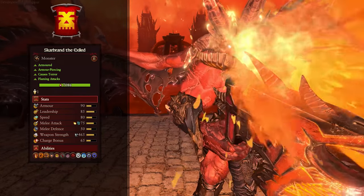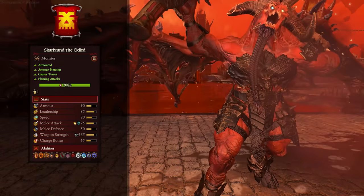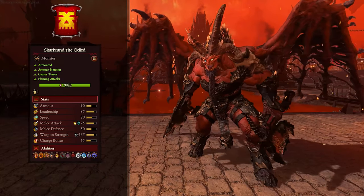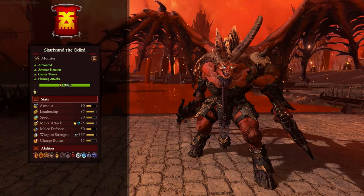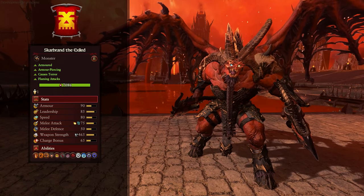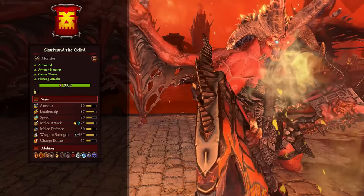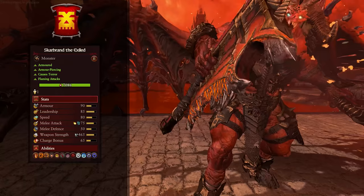First up, it's Hell's local hardman, Skarbrand the Exile, the legendary lord for Khorne. As you can see by the unit card, he's got some big beefy melee stats everywhere — lots of armor, leadership, very fast as well. Big melee attack with fire and magical damage, lots of weapon strength which is armor piercing, huge charge bonus, and a good bit of health. Skarbrand is all about the melee fight — he can smash infantry, cavalry, monsters, and characters.